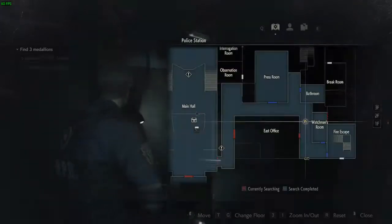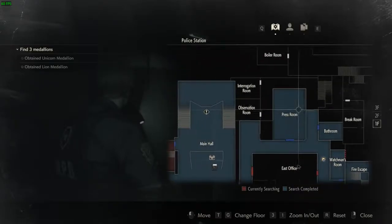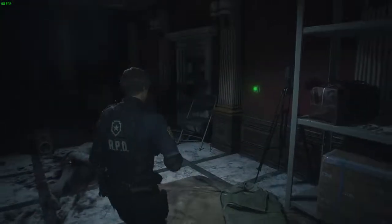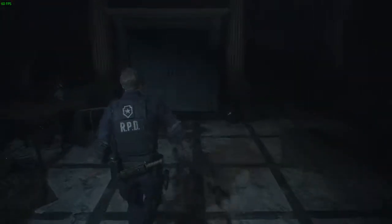Let me just check. Bathroom, press room, east office. Bike room, press room. There's a door here that I haven't gone through yet. There's a bathroom, right? Just making sure that I didn't leave anything in here - although the map tells you, so I don't know why. Part of me wants to make sure that no stone is left unturned.